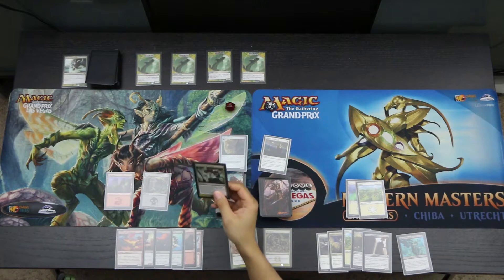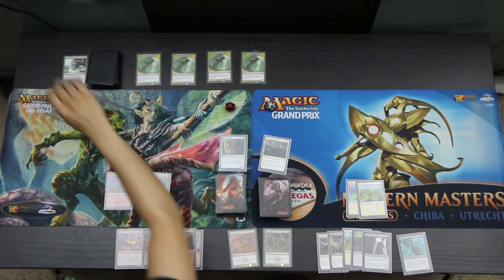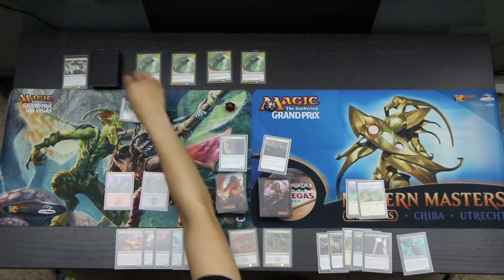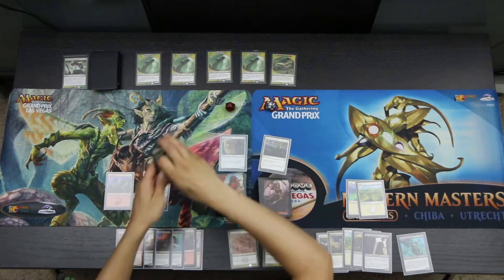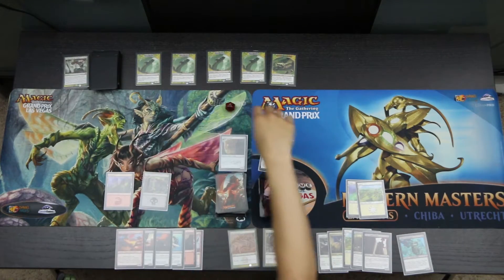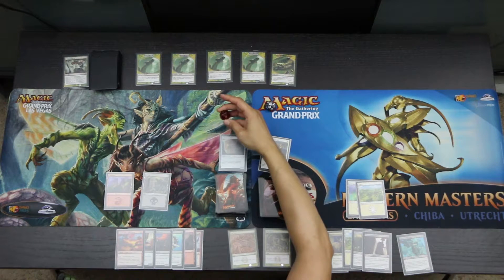The Hydra casts Grown from the Stump — put exactly two cards named Hydra Head onto the battlefield from the Graveyard. If you can't, reveal cards from the top of the Hydra's library until you reveal a Head card, put that card onto the battlefield, and the rest into the Graveyard. We reveal and find a Ravenous Brute Head, put it onto the battlefield, and take six damage from the Hydras to go to ten apiece.